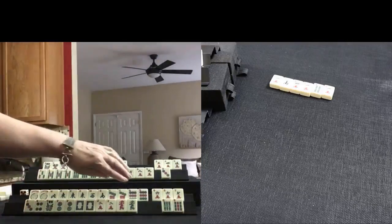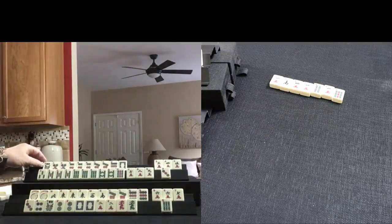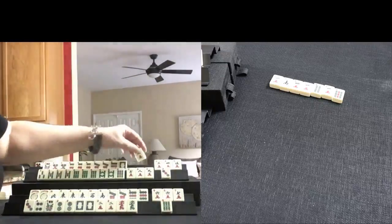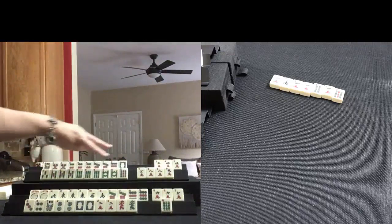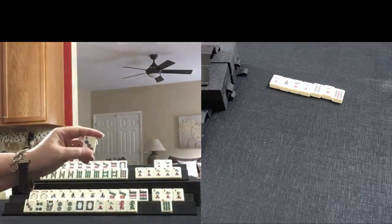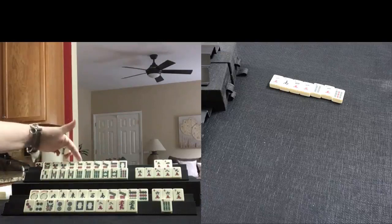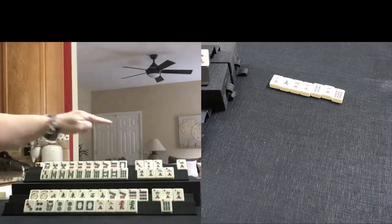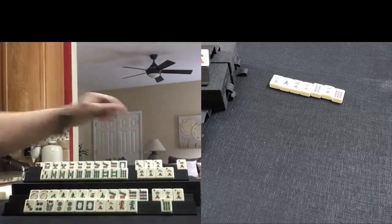I am thinking about like numbers a little bit, but I think we need to let one go. I want to give myself flexibility here. 8 crack — that's growing a little. 7, 8, 9. We have a lot of 5 through 9. Even here: 5, 7, 8, 9. Let's see — 3, 6, 9. There is some 3, 6, 9 in here: 3, 9, and 3, 6, 9. Let's discard the 4 crack.